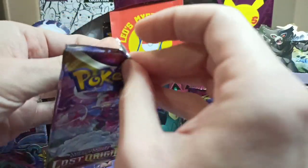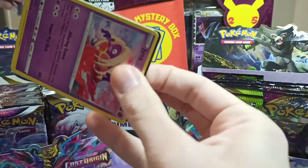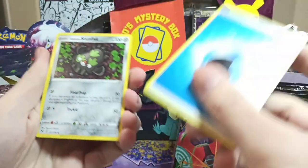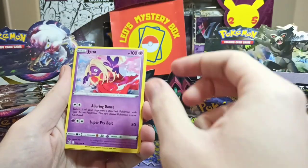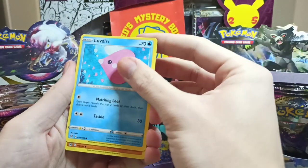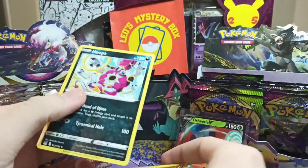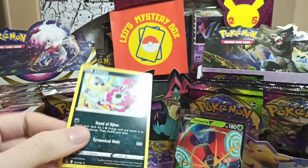This is pack number 4 for Lost Origin, let's see if they can take the win for this video or not. If we get a draw we will probably go for another booster. Water Energy, Stunfisk, Bronzong, Colrest Experiment, Jinx, Gotlitwik, Odish, Luvdisk, Philinx — a bit tricky to pronounce. Rock Rough for the reverse, so a Common Reverse. And now for the rare we got a Non Holo Rare. So this time Vivid Voltage won with the Holo Snorlax because we only got a Non Holo Rare. It's actually a draw, so we need to go for one more round.